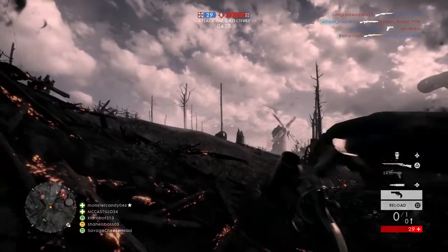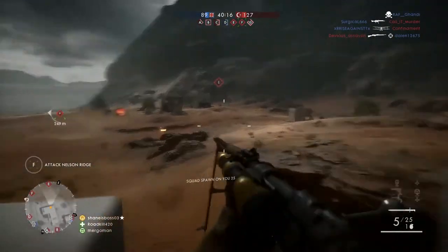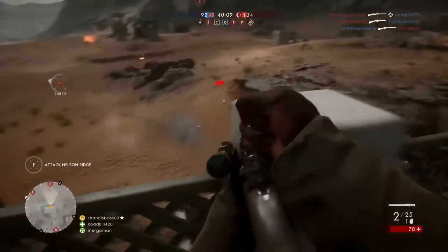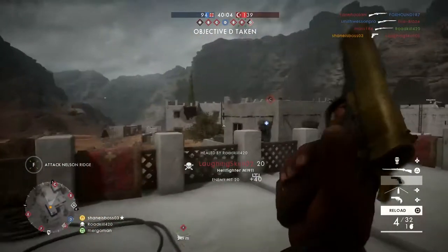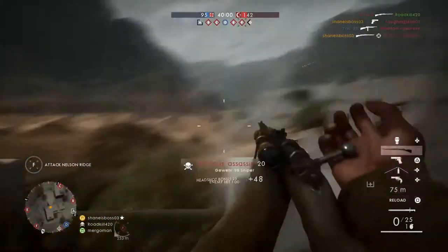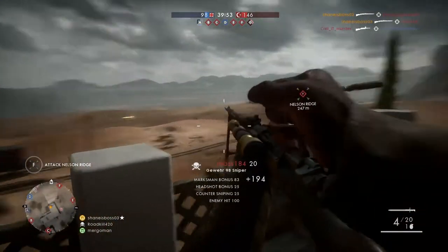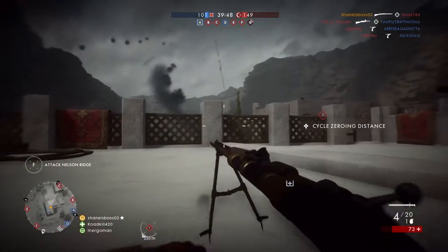Something they implemented in this game that was not here before is the sweet spot element. Up close, you won't be doing maximum damage — most snipers do around 70 to 80 damage up close. Then you'll hit a sweet spot. For the majority of snipers, this is at 60 meters and on. So between 60 and 100 meters, for example, you'll be getting a one-hit kill or 100 damage. Before 60 meters or after 100 meters, you'll do less than 100 damage.